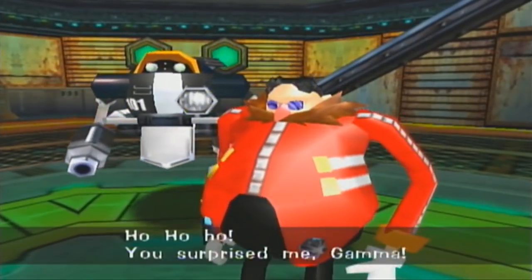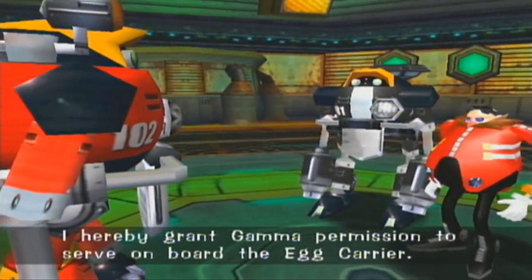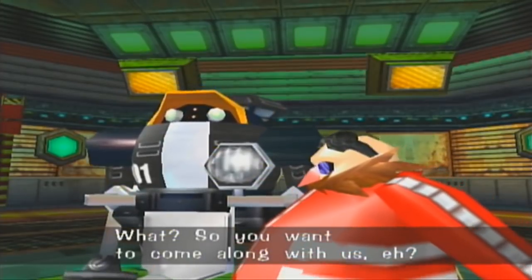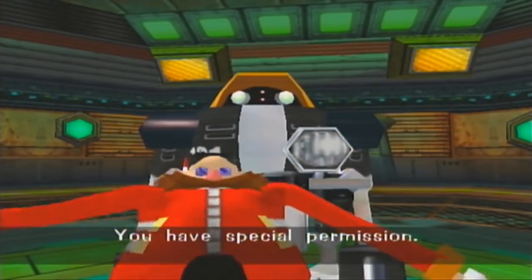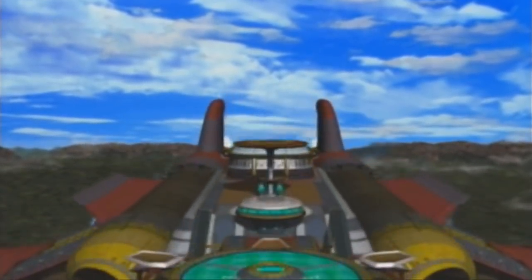You surprised me, Gamma. I had a funny feeling there was more to you than meets the eye. I hereby grant Gamma permission to serve on board the Egg Carrier. What? So you want to come along with us, eh? We could always use a spare set of pods, I guess. You have special permission. Okay, so the Egg Carrier is already set for takeoff. I feel like this story mode is going to go very, very quickly.